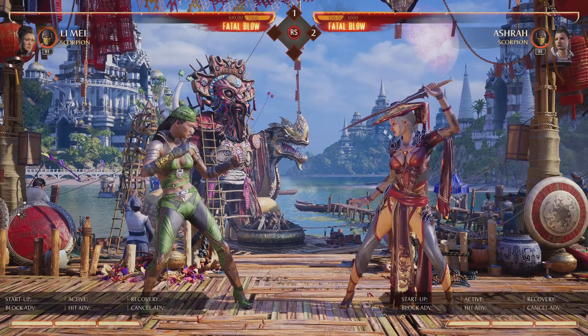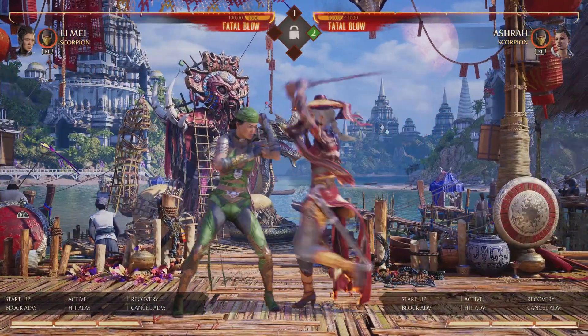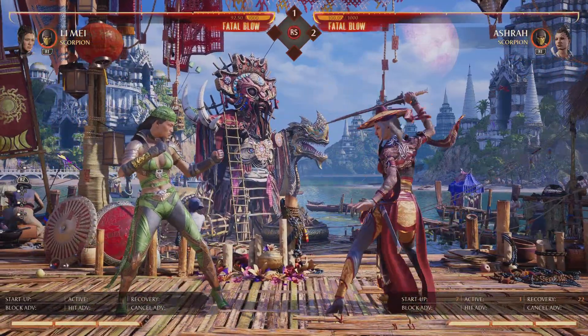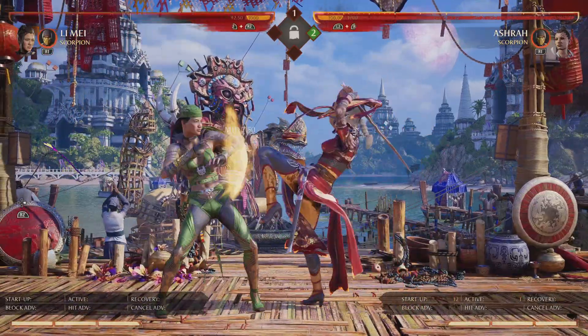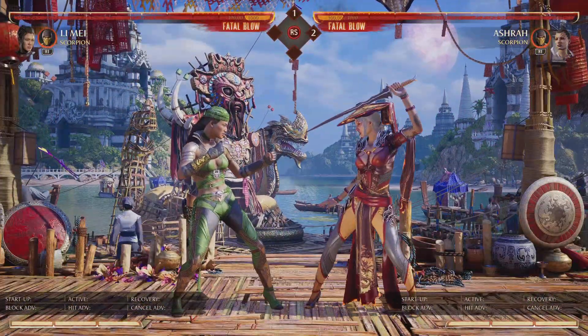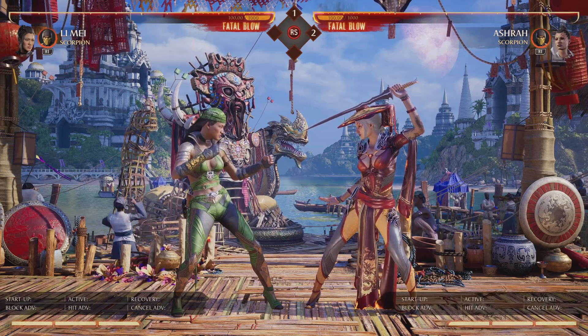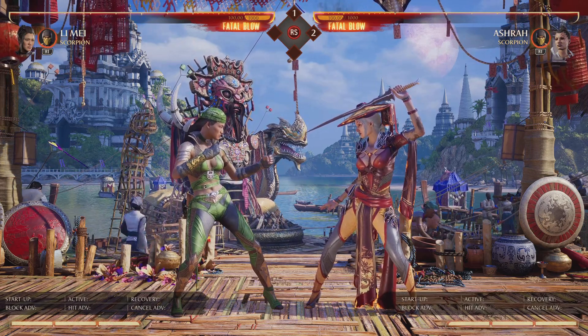And don't forget — you have a backdash. So you can backdash, and then after you backdash, you get a whiff punish. So those are just a couple of situations on what you can do to deal with someone that's poking when they're negative.